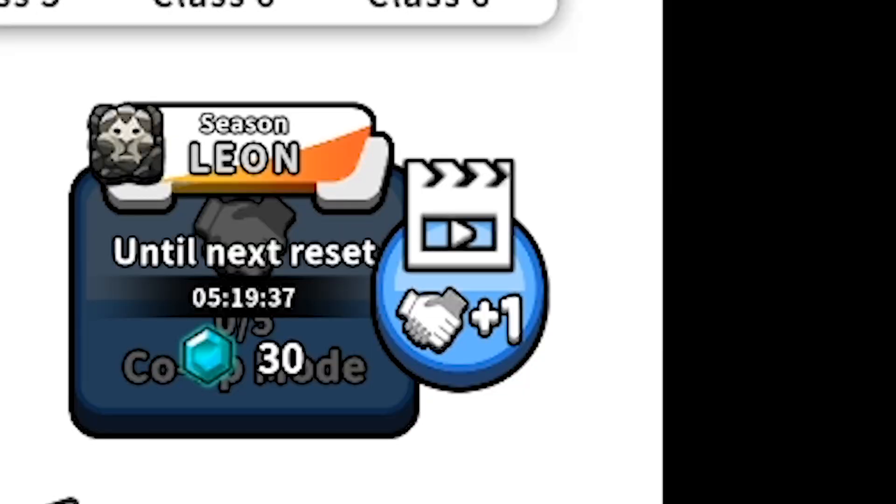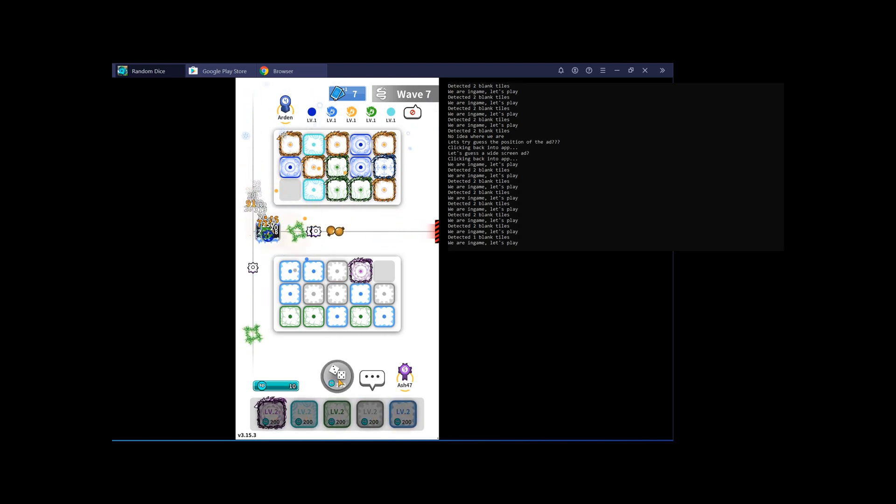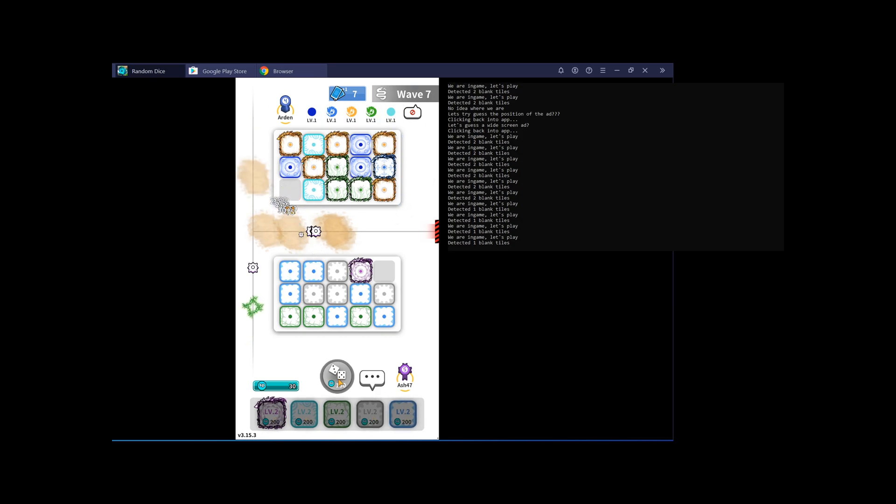Once we've determined we're in the main menu, we need to decide whether there's going to be a pesky ad button visible or whether we can go straight into co-op mode. I took the same strategy — did a pixel match, and if the ad button is there we click on it, otherwise we try to click the co-op button itself. All the positions are fixed so checking the pixels is quite simple.